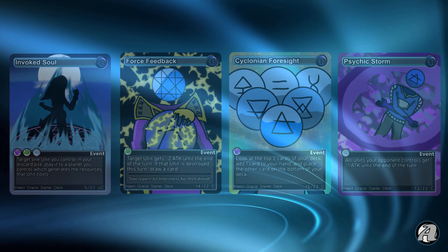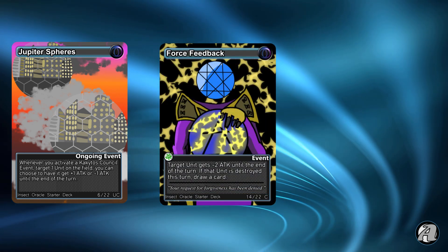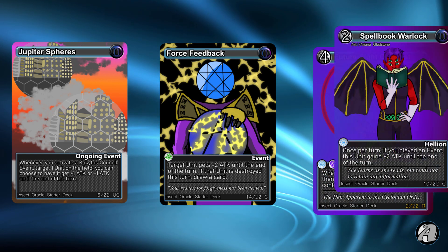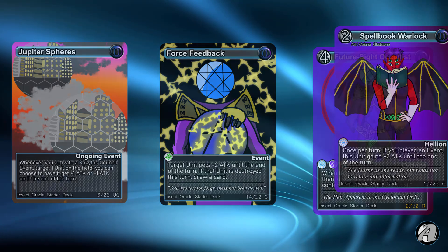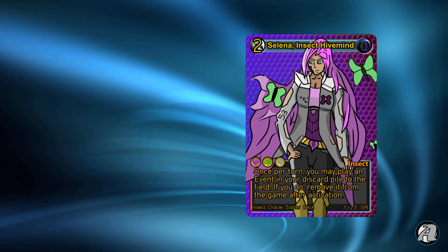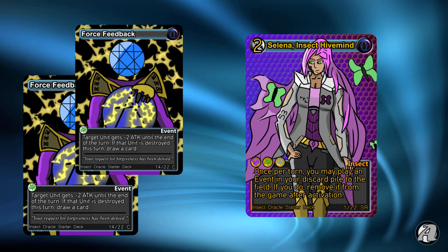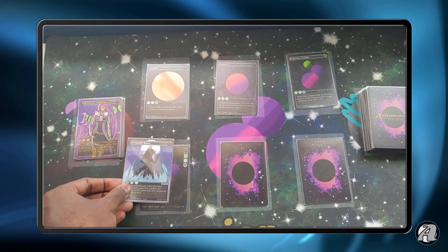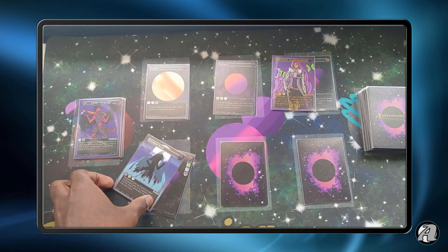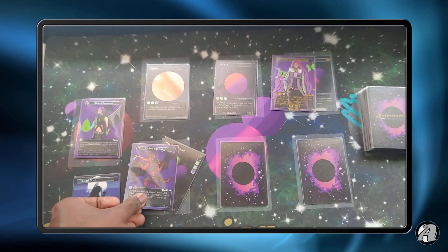The main way you're going to kill things in this deck is by using Jupiter Spheres, an attack reduction event like Force Feedback, and a heavy hitter like Future Side Occultist, Spellbook Warlock, or Lifeblade Knight. Everything has a second life in this deck — using a combination of Selina and Fallen Vanguards, you can recycle things and do the same plays often. Selina's effect to replay events can be used to great advantage. For example, you could place Force Feedback twice, reduce that unit's attack by 4, and when it's destroyed, draw 2 cards. Or, you could play Invoked Soul, revive a Selina in your discard pile, and then use that Selina to play Invoked Soul again to play a Fallen Vanguard in your discard pile, and then use that Fallen Vanguard's effect to get another unit back to your hand. You can generate a lot of advantage with this.